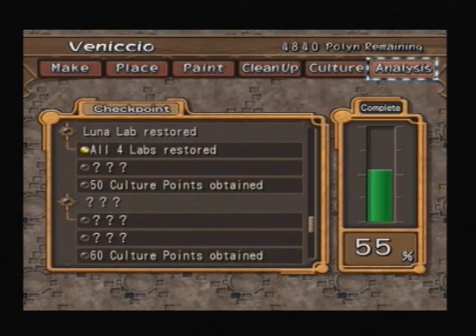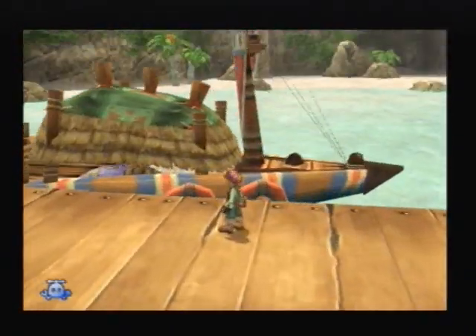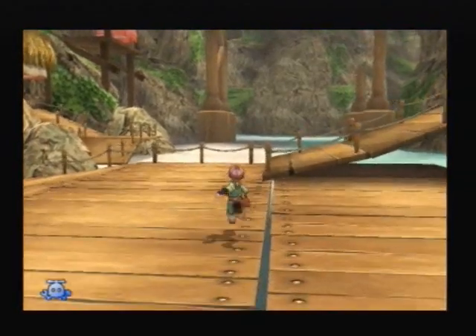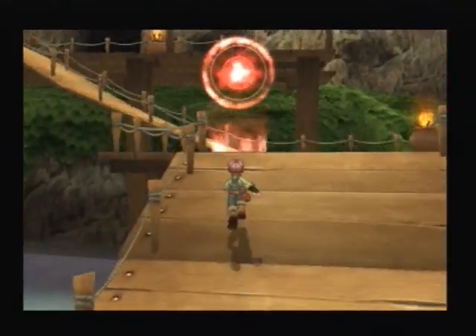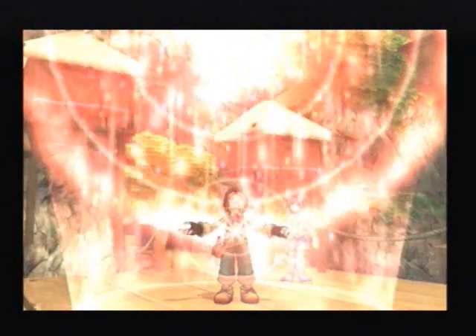All of the labs. We just need more culture points and some other stuff. But let's go check out the future because there's been a change, and there's probably more chests which we need to grab as soon as we can. We might get more Fruits of Eden, more jewels, or some defence boosting items.